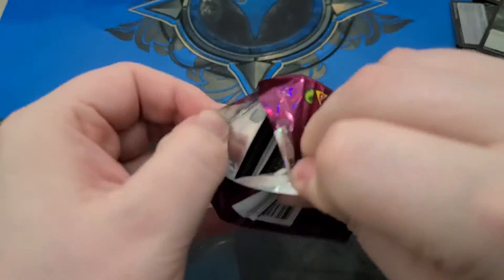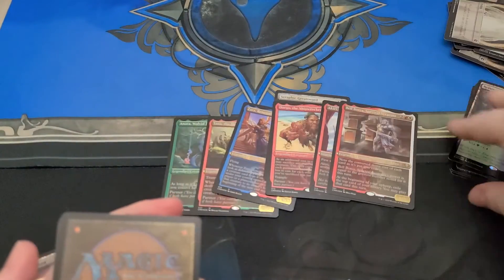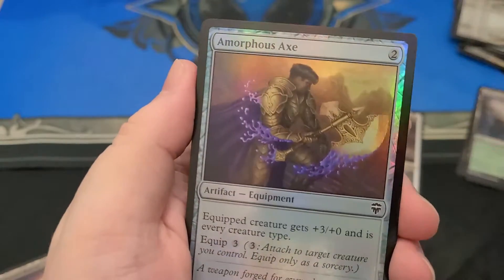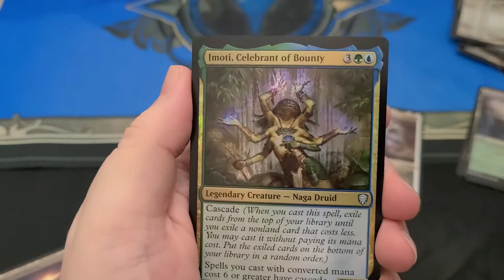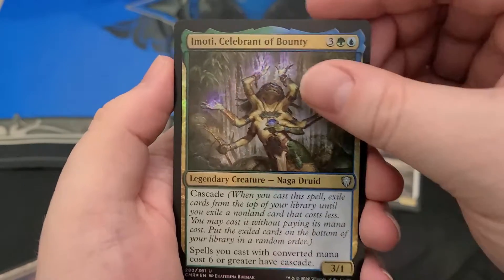Bel-Belok — that weird Boros ghost. His power is equal to the converted mana cost — the CMC. Which could be insane in Commander. You can pass all these commons. Imoti — it's the five-mana with Cascade that makes all your CMC spells cascade greater.